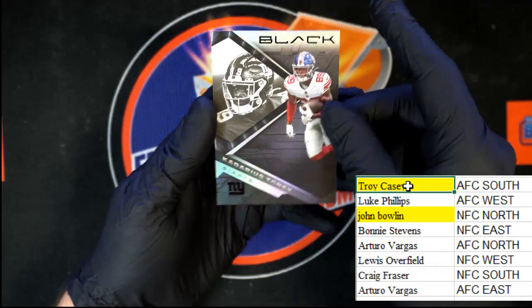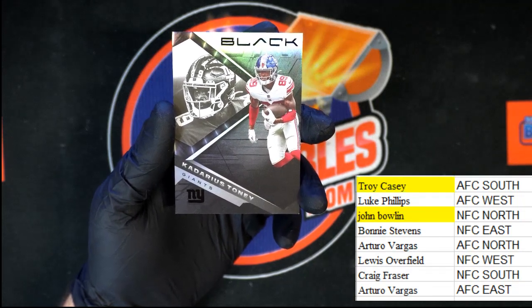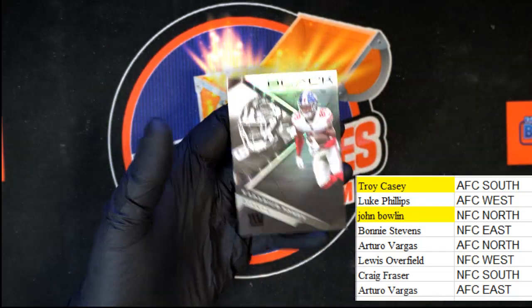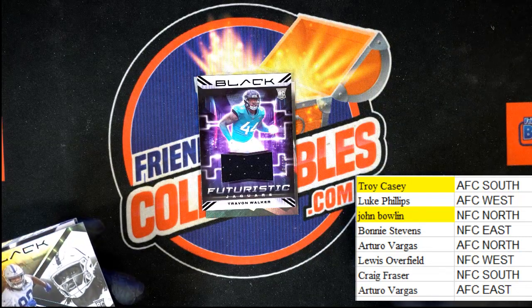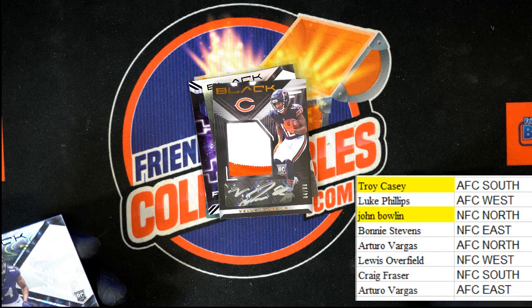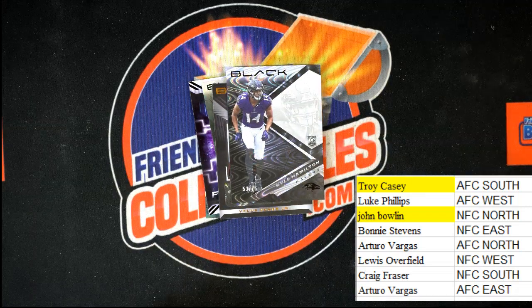Behind that, Tony from the Giants — and that will be going to NFC East for Bonnie S. That's going to do it for that box. So we had those five cards: Tony, Trevon Walker, Jelani Woods 57 of 199 for the Colts, Jones Jr for the Bears — NFC North — and Kyle Hamilton for the Ravens. That's going to do it for that box of Panini Black. We will see you in the next break, thank you all!